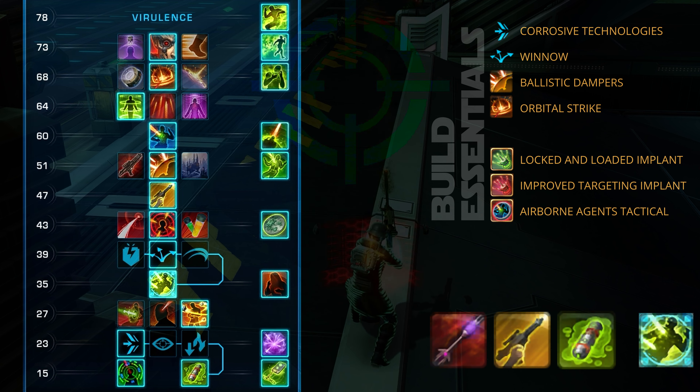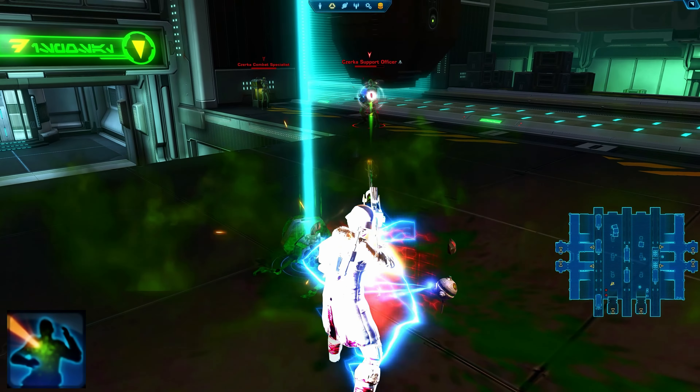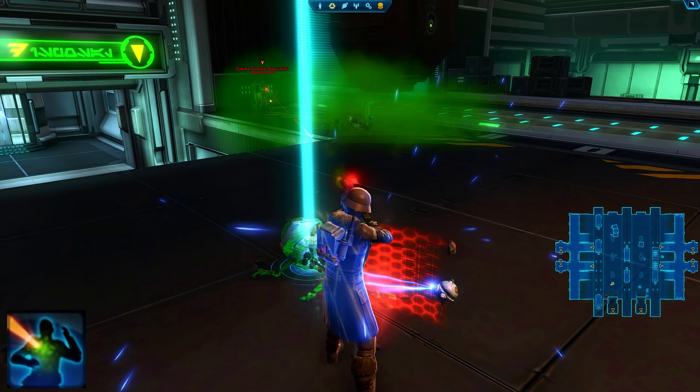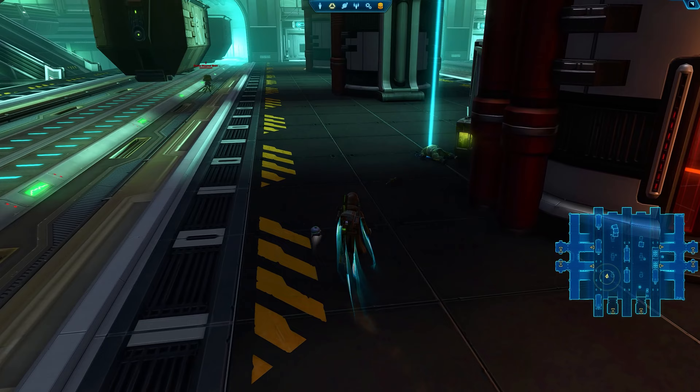This is the general rotation you'll be using your abilities in against each group of trash in order to maximize your damage output. Orbital Strike's usage is dependent on whether you have the ability available and or want to use it on that set of trash mobs. I'd recommend saving it for groups that have a stronger enemy.